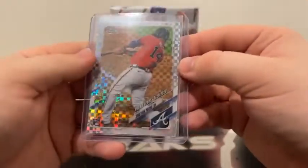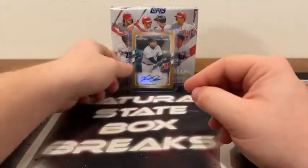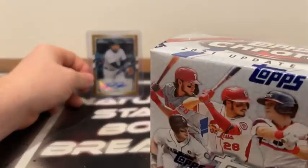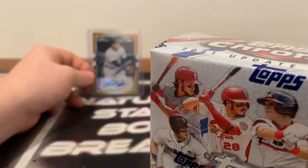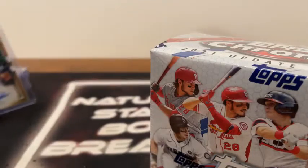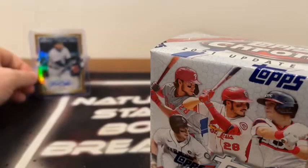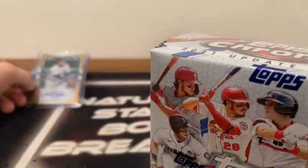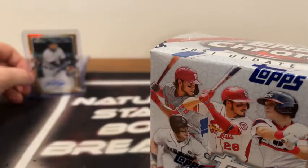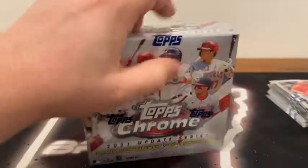I'm curious to see who they're going to have closing at the beginning of the year since Reyes is out for a little bit. Moving on to Mega Box number six — trying to keep that Miggy Auto in view. Alec says five boxes and no Brewers — that's like me: if I buy the Cardinals slot, they'll have no cards. The very next night the Cardinals will hit and have an autograph in every box.